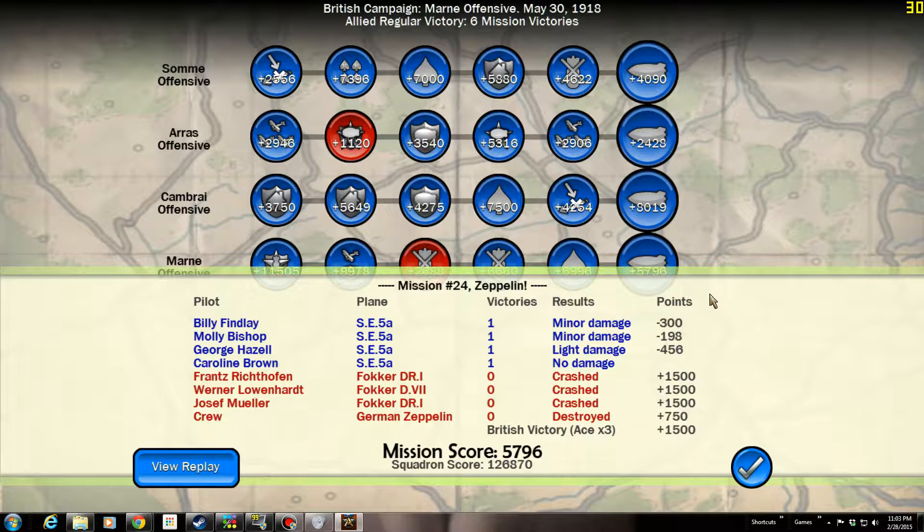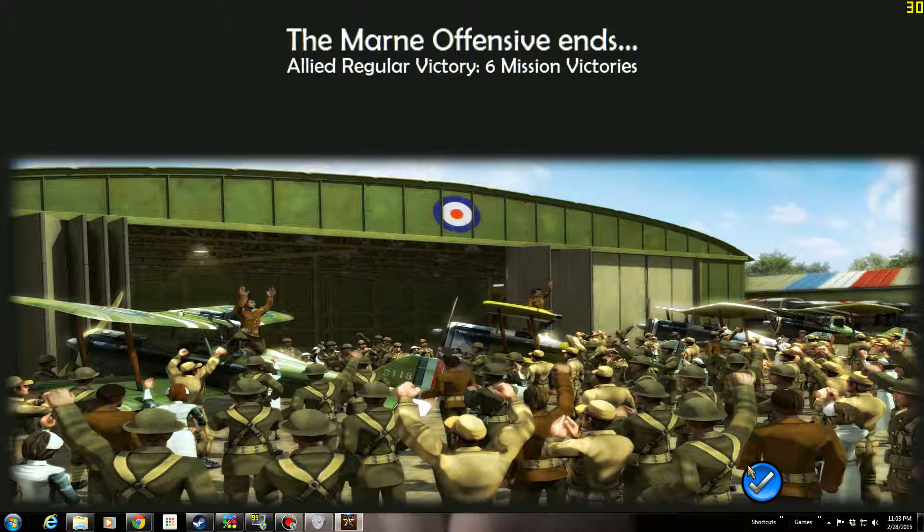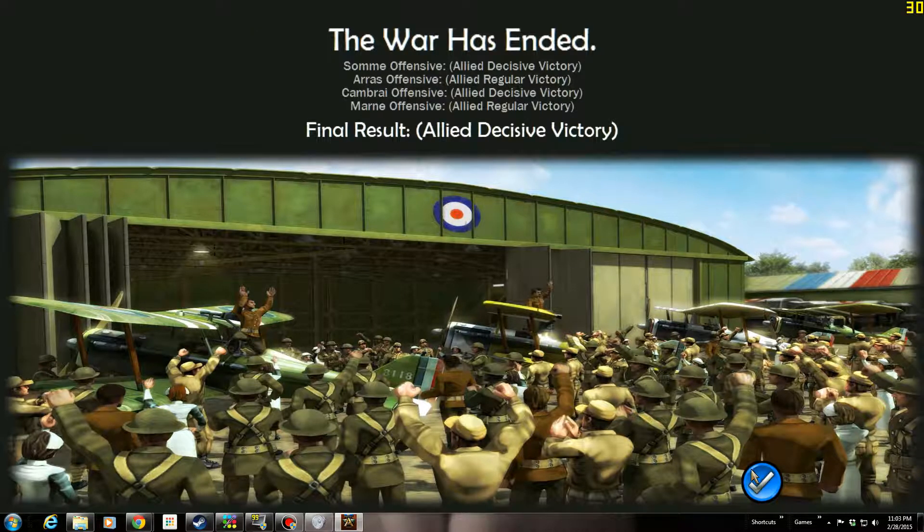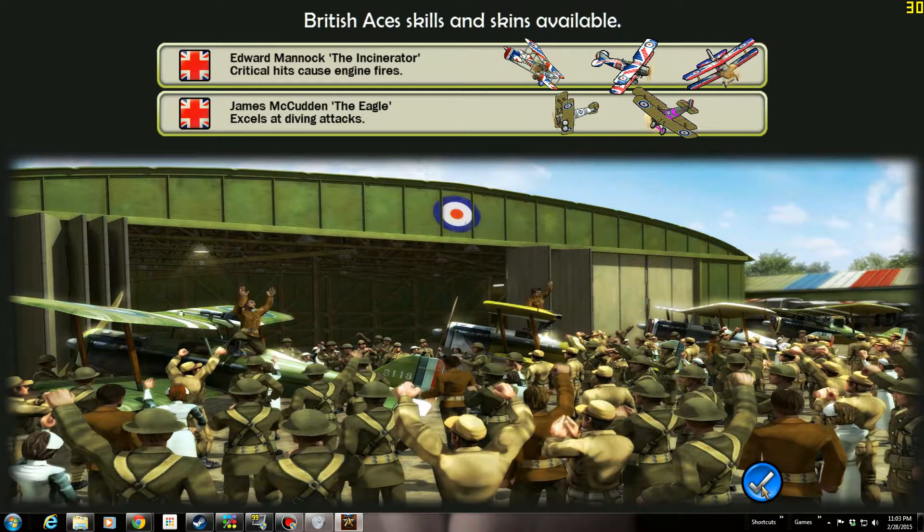5,796 points — 1,500 points apiece for the kills, 750 points for the Zeppelin, three times 500 for 1,500, and we lost about 1,000 points for damage to the aircraft. Well, that should close out the Marn Offensive and close out the entire campaign. Squadron score: 126,000. I'm not even in the neighborhood of these top scores — number six is at 421,575. I'm feeling kind of inadequate. Still, I get a decisive victory. We get skins — that's very nice.